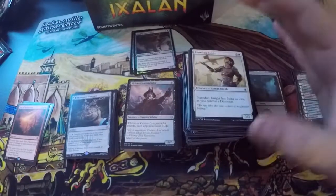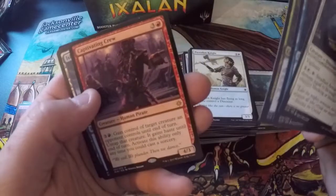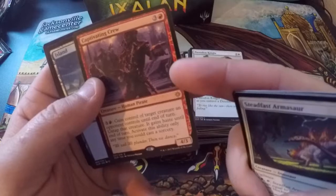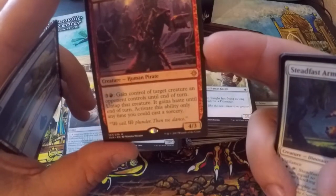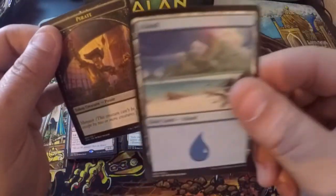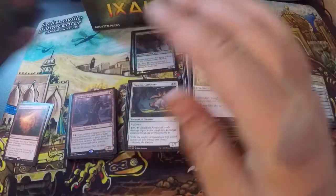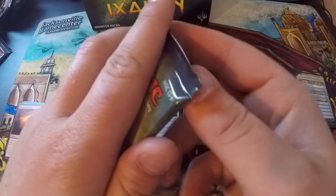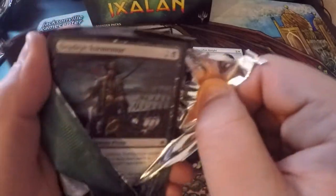Siren Stormtamer. Marauding Looter — at the beginning of your end step, if you attacked with a creature this turn you may draw a card; if you do, discard a card. Captivating Crew — a red rare: three colorless and a red, gain control of a target creature an opponent controls until end of turn, untap it, it gains haste. Activate only as a sorcery. It's a 4/3 — not the best in my opinion. First pirate token we've got so far. Not the greatest mana ability.